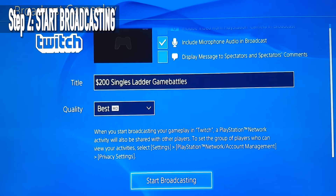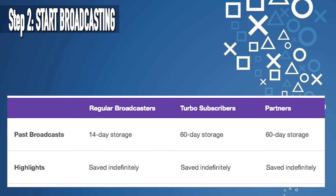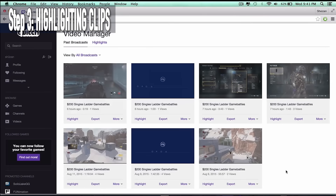Twitch will now keep saving all of your broadcast sessions. Keep in mind that Twitch saves your past broadcasts for only 16 days. So if you need to save something forever, you need to select a part from your stream and highlight it.